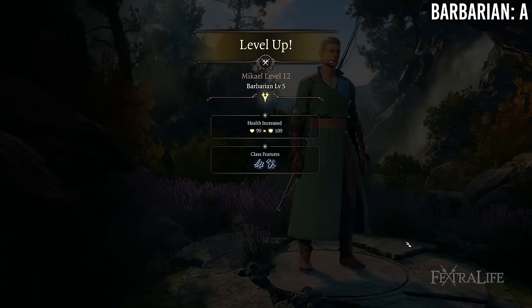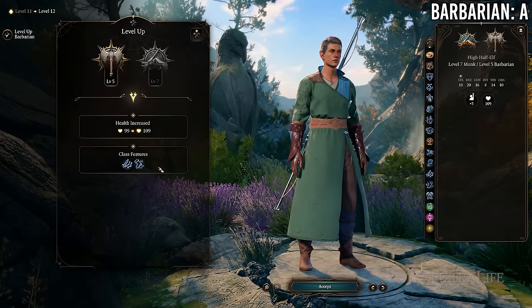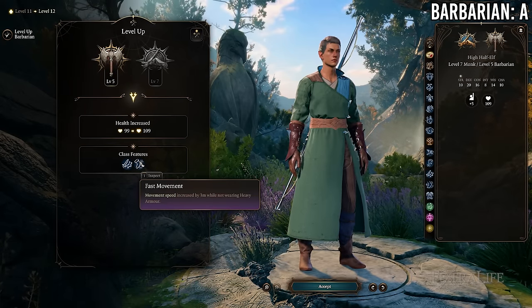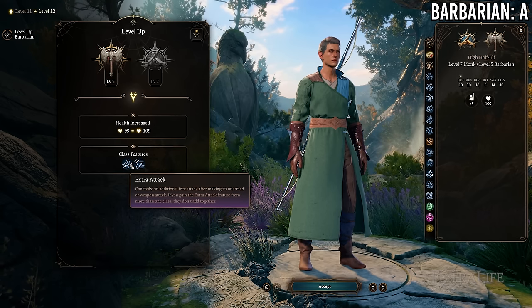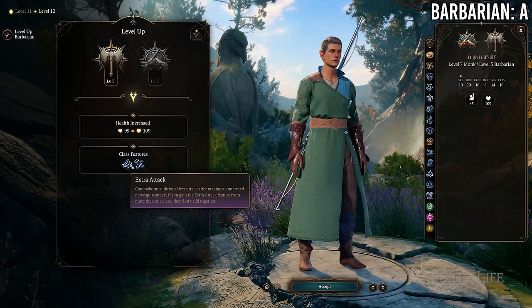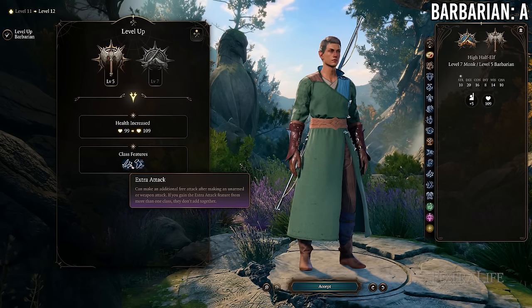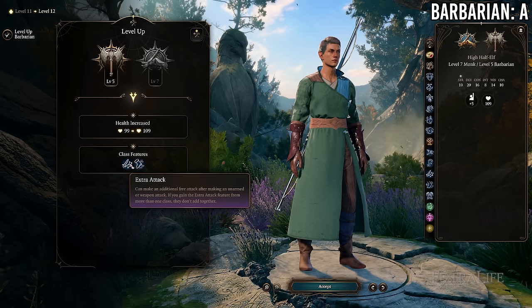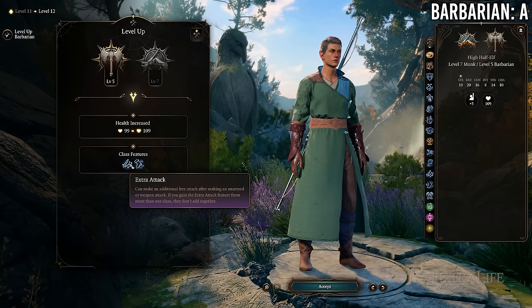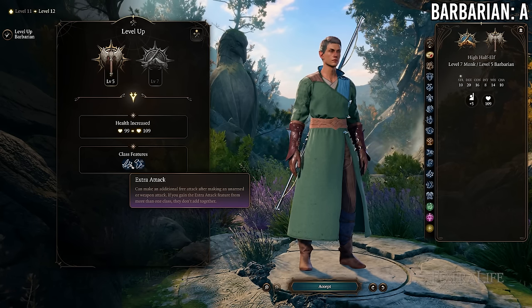At 7 Monk / 5 Barbarian you gain Fast Movement and an Extra Attack from Barbarian that does not stack with Monk's Extra Attack, so you're basically only gaining Fast Movement while losing that third feat. This is not a good trade. You don't want to be 7 Monk / 5 Barbarian — you'd be better off at 8/4, 9/3, or even 6/6.